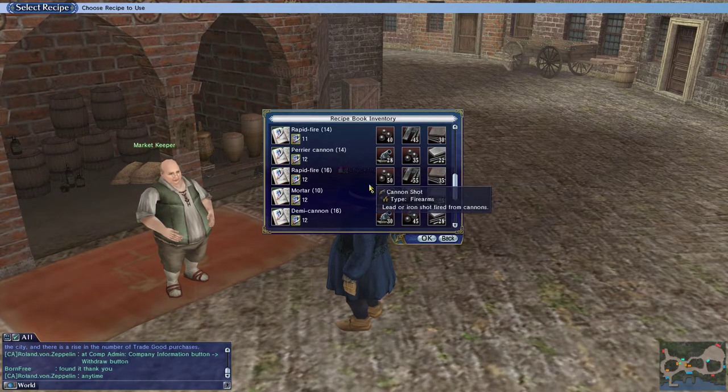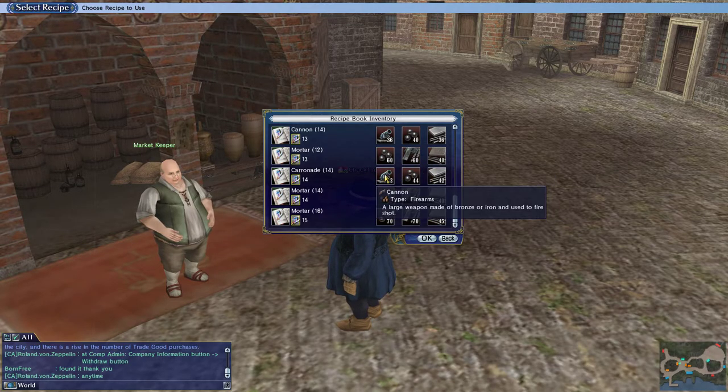Even if it doesn't sell well, it's something that might be fun to make. Carronades are another one I might make — I need steel, cannon shot, and cannons. Cannons, cannon shot, and steel can all be bought down in Spain: this in Barcelona, this in Seville. So that might be something I make.